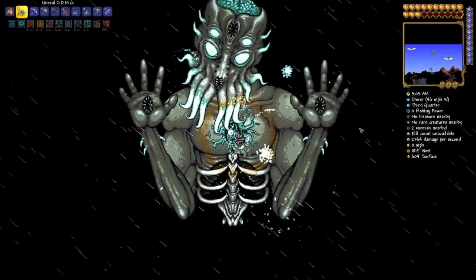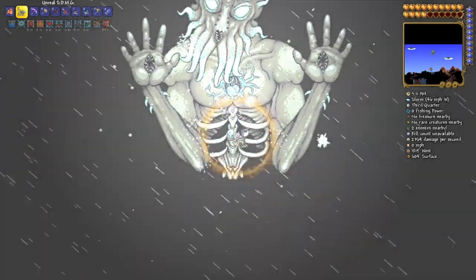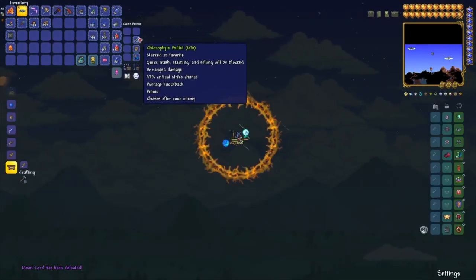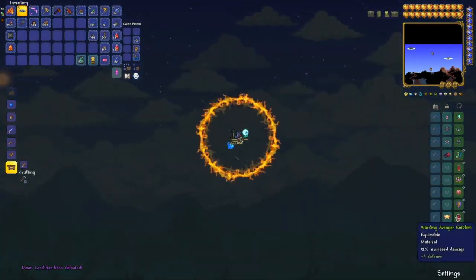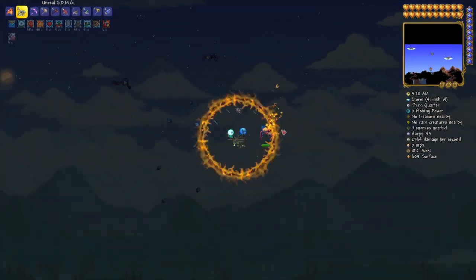And just like that, the Moon Lord is done. There you go, that's all it took to kill the Moon Lord — some Chlorophyte bullets, a good gun, some good armor, modifiers, and the mount. I hope that helped you guys, and I hope you were able to kill the Moon Lord as easy as I was.